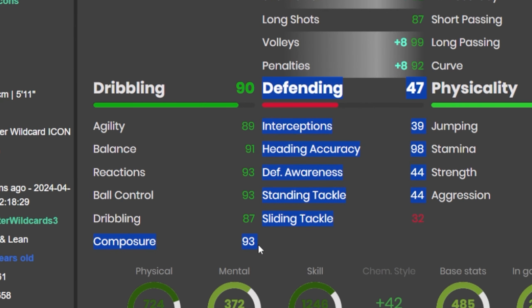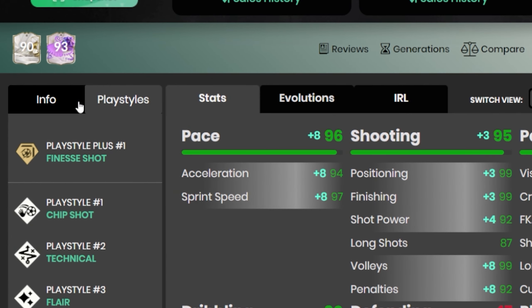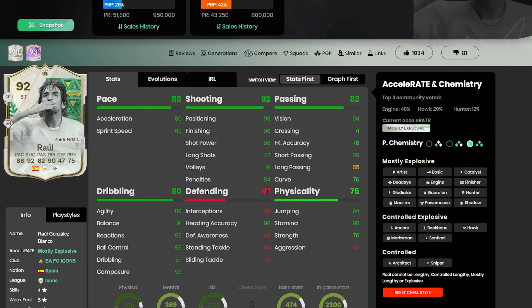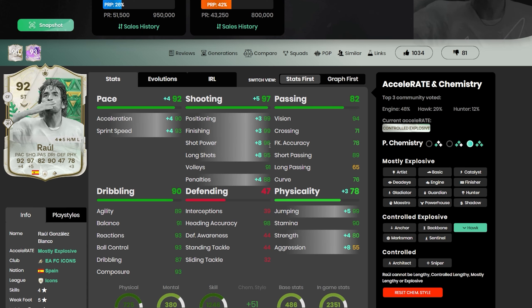In goal we've got Van de Saa, and up front Raul plays alongside Raspadori. Raul is four-star, five-star weak foot — a top tier striker because he's got 93 composure, a very overlooked stat. A lot of strikers have below 85 composure and aren't that good in front of goal, especially in FC 24 where finishing can be tricky. He's got 99 finishing, 92 shot power, Finesse Shot playstyle, good passing, good stamina, good jumping — basically an all-in-one striker. A Hunter is the recommended chem style, though a Hawk also works if you want to use him as a CAM.